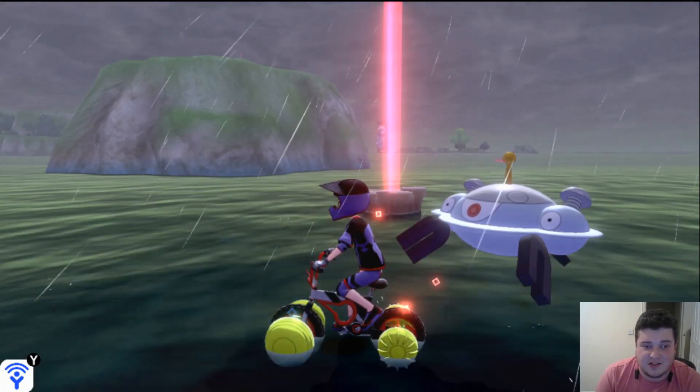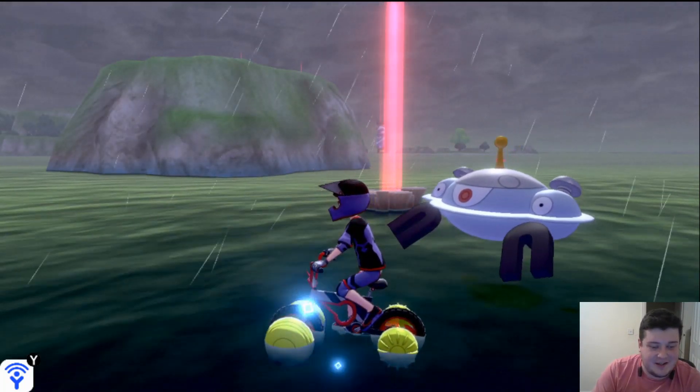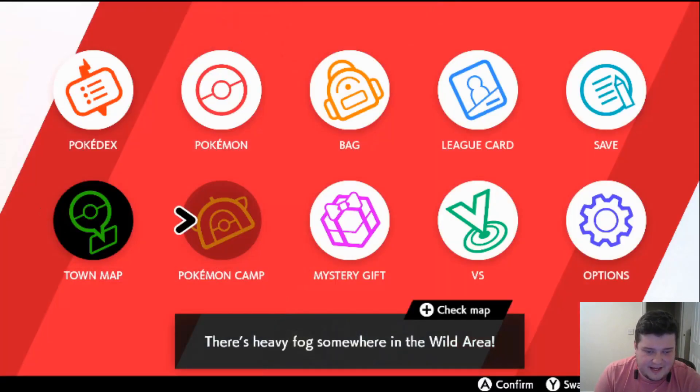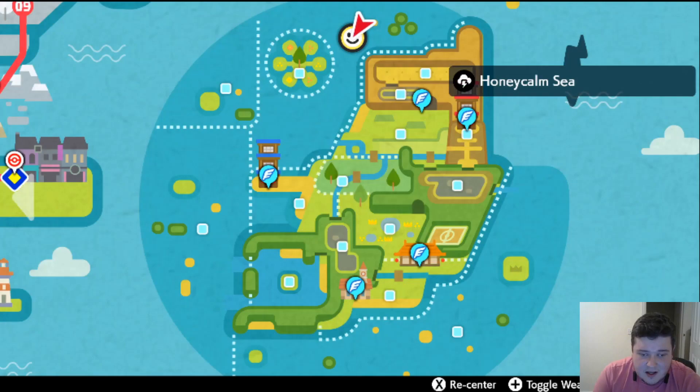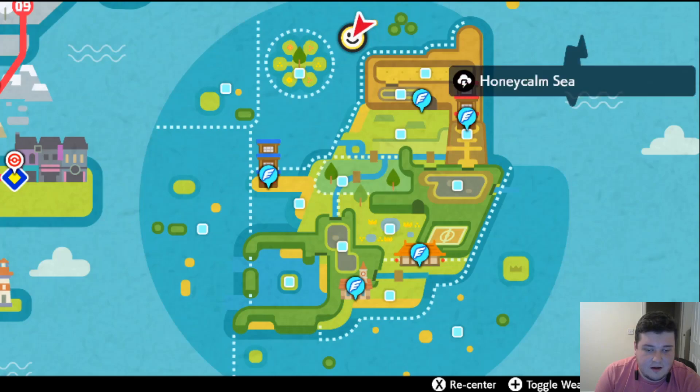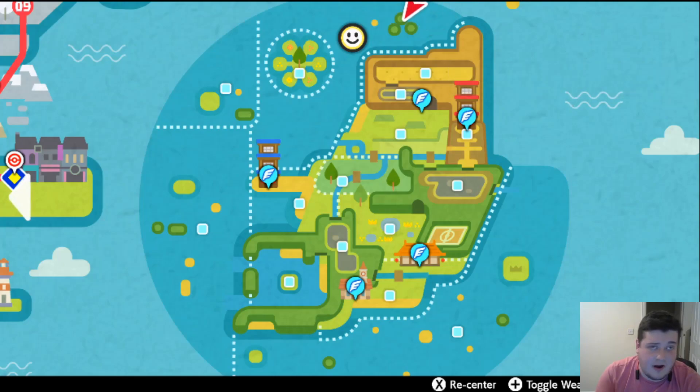Sniper Kingdra is a very cool Pokémon to use, but you do need to change the weather. I am currently in the middle of Honey Calm Sea, in these little three islands here that you can't actually access.